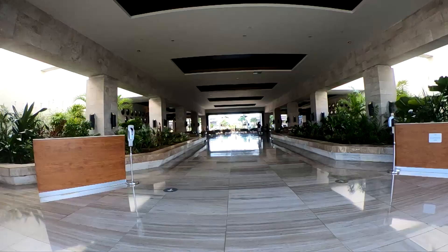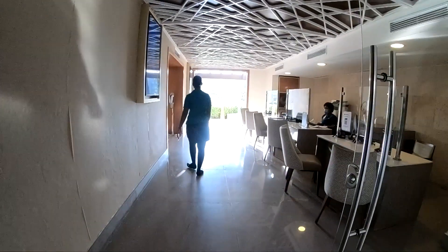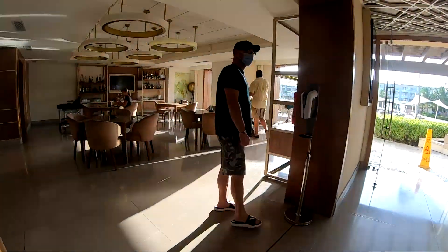There is a desk to the right that says Diamond Club, but we never saw anybody there the whole week we were there. So just mention you're with the Diamond Club and need to check in. They're going to have you sit down and catch your breath a little bit while they call a golf cart to take you back to Building 19. When you get to Building 19, you're going to walk into basically their lounge, the Diamond Club lounge.